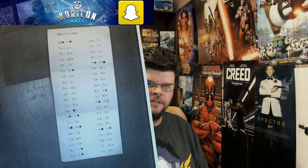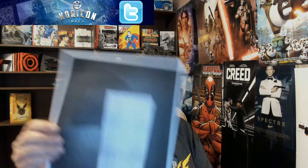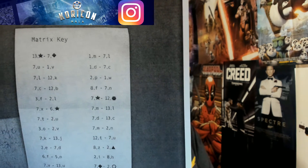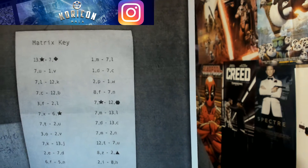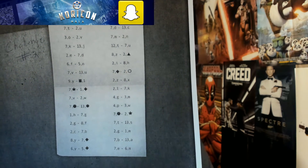Challenge number two is called Slash Matrix. You're given a matrix key with a bunch of numbers and letters associated with it, and you place them on a grid. You'll have 1 through 13 and A through Z with shapes. For example, the first entry is 13-star to 7-diamond — you put a dot on each point and draw a line between them. You do that for all of them and it gives you the answer.